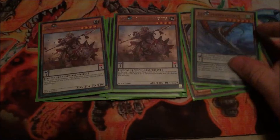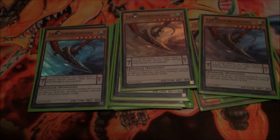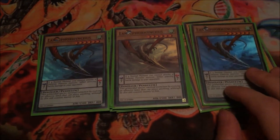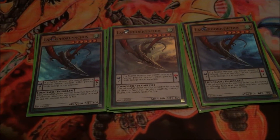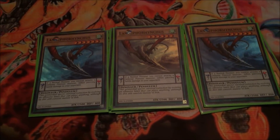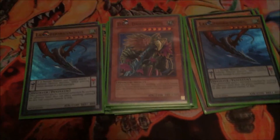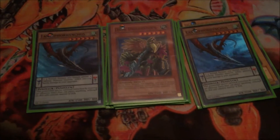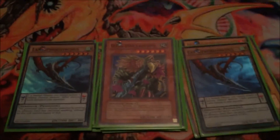My last pendulum monster is 3 Lancephorhynchus. This guy has a pendulum effect — if a normal monster attacks a defense position monster, you can inflict piercing damage. So an okay effect, just to get life points off the opponent. He's also level 6, and he helps get into Solda. I also have another level 6, Dark Driceratops, who also just has piercing damage as his effect. With both of them, I usually go into a rank 6 play if I pendulum summon them both out — I would go into a Solda or another card I'll talk about later. So yeah, just there for the rank 6 play.